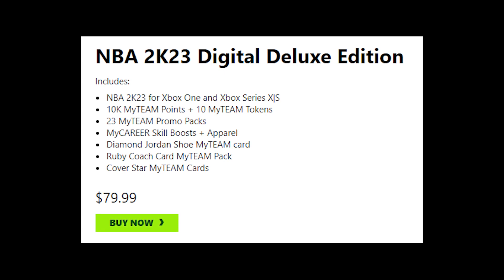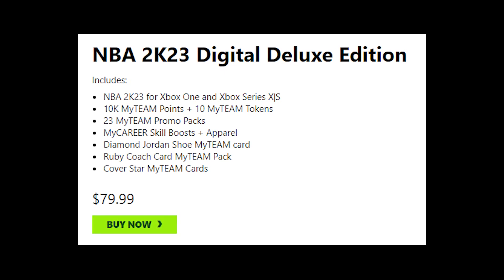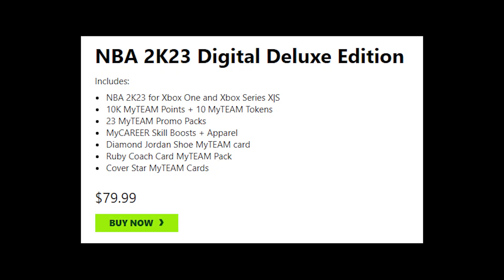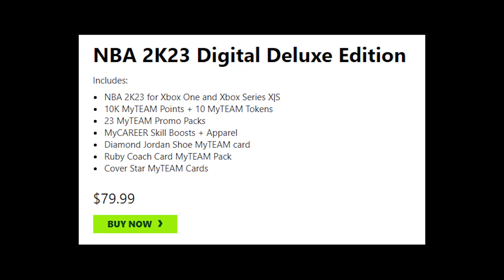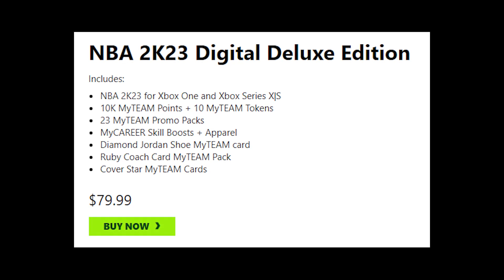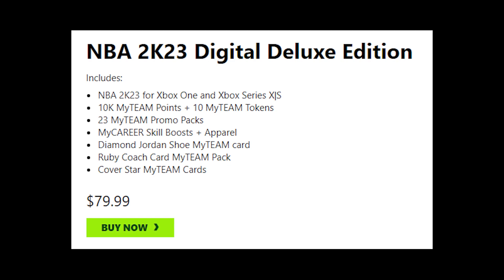The next one is the digital deluxe edition. This one comes with actually both games, so you'd be able to play current gen or next gen. This package usually comes with something like 10K My Team points, 10 My Team tokens, 24 My Team promo packs, a My Career skill boost and apparel boost, and you'll get a cover star My Team card — so whoever the standard cover athlete is, you'll probably get a card from him.